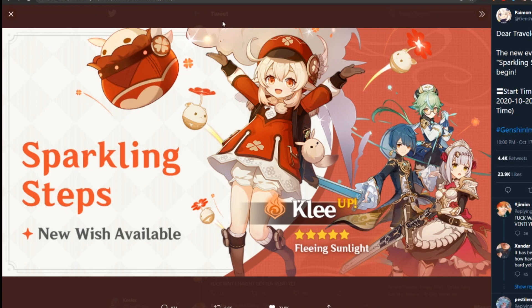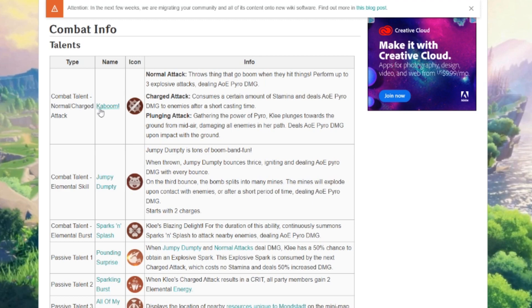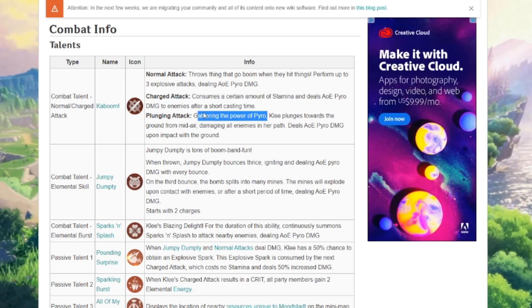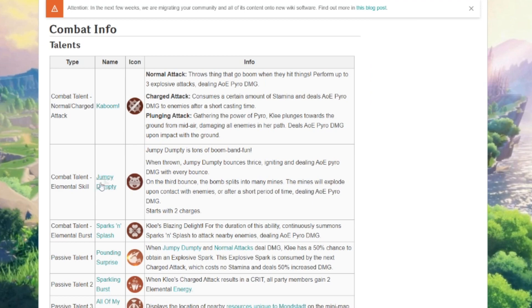So we can see here that her normal slash charged attack is called 'Kaboom!' — normal attack throws things that go boom when they hit. She performs up to three explosive attacks dealing AOE pyro damage. Charged attack consumes stamina and deals AOE pyro damage after a short casting time. Her plunging attack has Klee plunge towards the ground from midair, dealing AOE pyro damage upon impact. She uses bombs and different stuff, so we'll see how that goes.